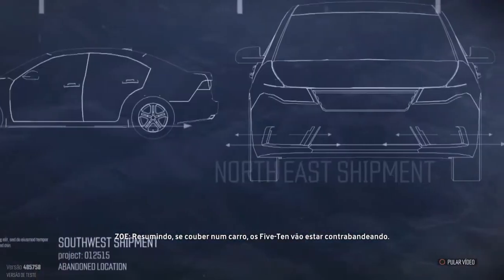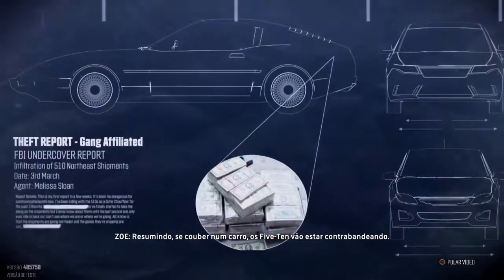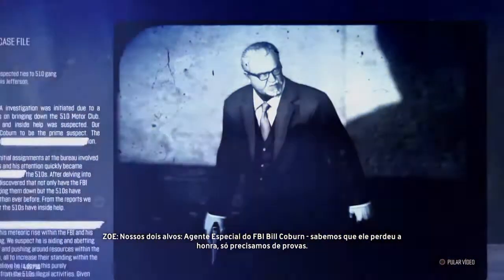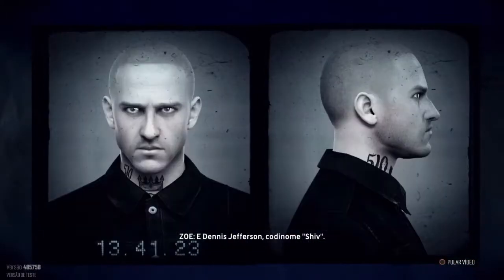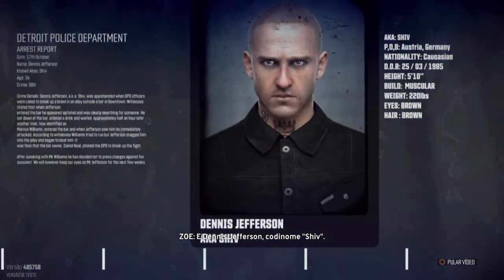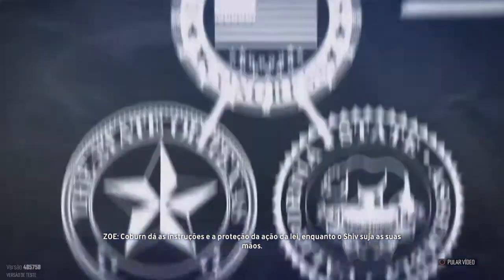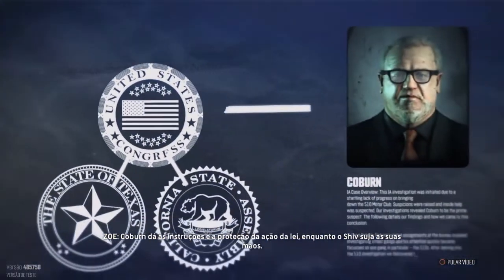Boosted cars go southwest. Contraband comes back northeast. In short, if you can fit it into a road vehicle, the 510s are smuggling it. The 510 — our two targets. FBI Special Agent Bill Coburn: we know he's fallen from grace, we just need the proof. And Dennis Jefferson, a.k.a. Shiv. Together they've transformed the 510s. Coburn provides introductions and protection from law enforcement, while Shiv does the wet work. The 510s denote rank with tattoos.